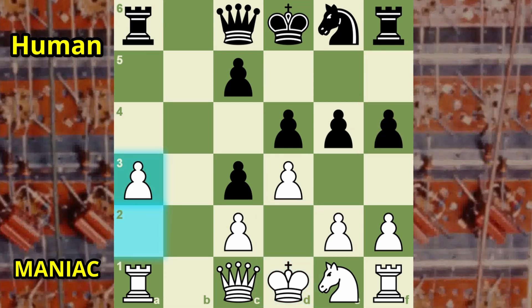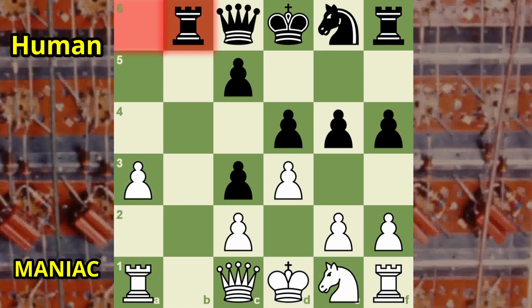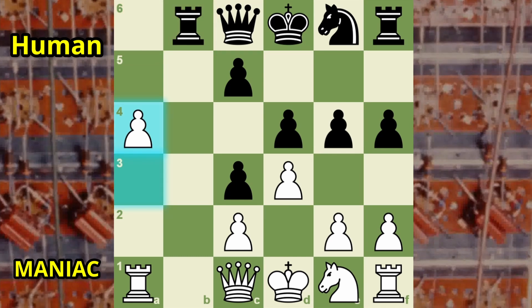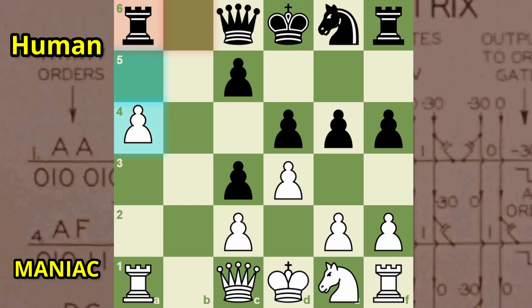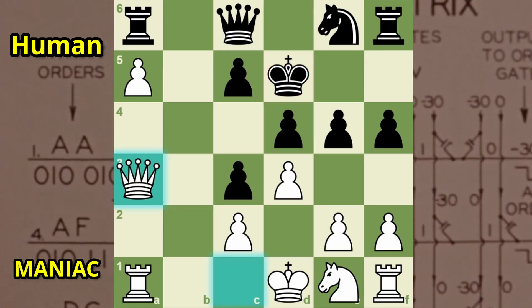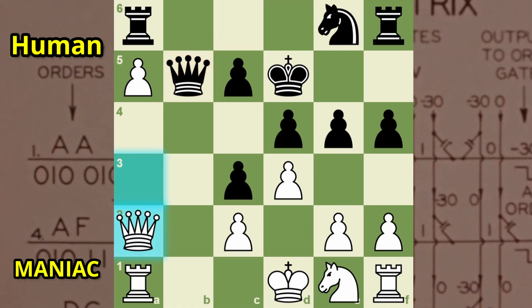Another pawn advance, one on the opposite side of the board. Rook to the open file, and the pawn keeps marching. The rook used to be indecisive, but now he's not so sure. The lone footman proceeds. The delayed reverse bong cloud! The queen spreads her wings.